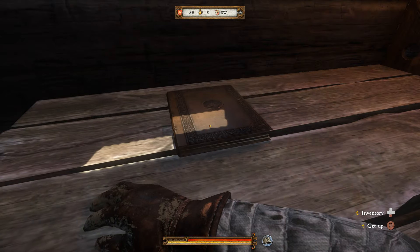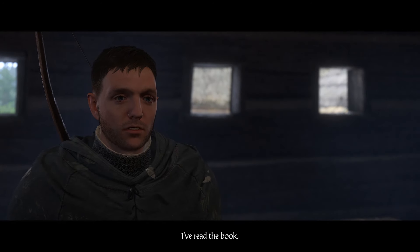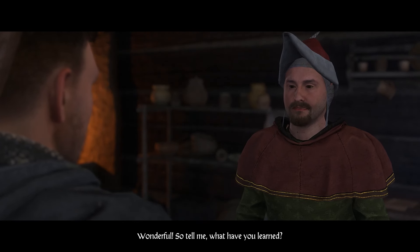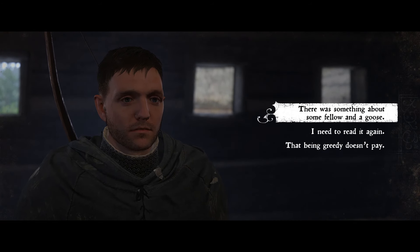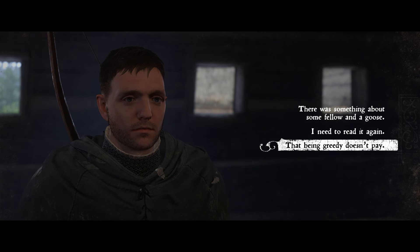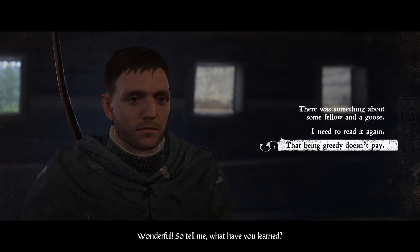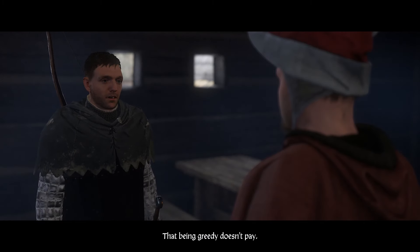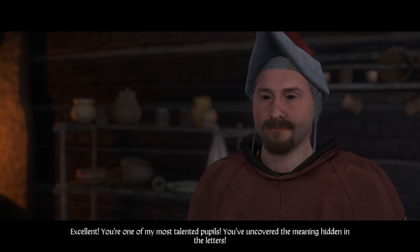We've read the book so we go back and speak to the scribe. He asks what we've learned — there's something about a fellow and a goose. We select 'That being greedy doesn't pay' because that is the moral of the story we just read. This gives us the biggest skill boost. He responds: 'Excellent — you've uncovered the meaning hidden in the letters!'